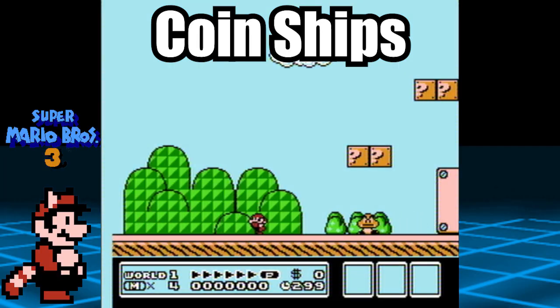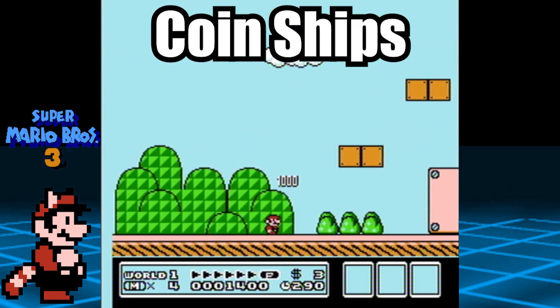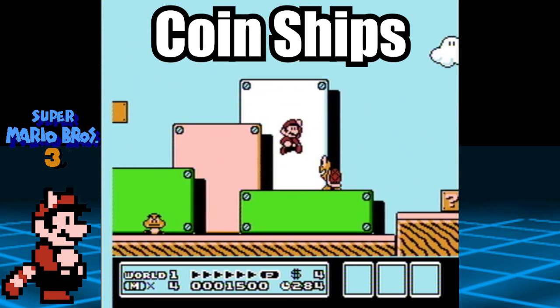The coin ships can be accessed in Worlds 1, 3, 5, and 6. Basically, these are special areas that are bonus levels, but before you can play them, there are certain criteria that must be met.